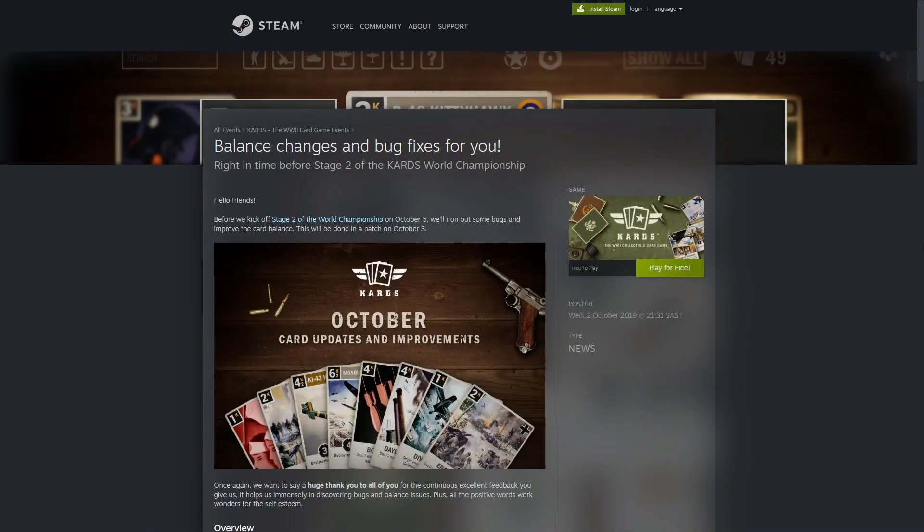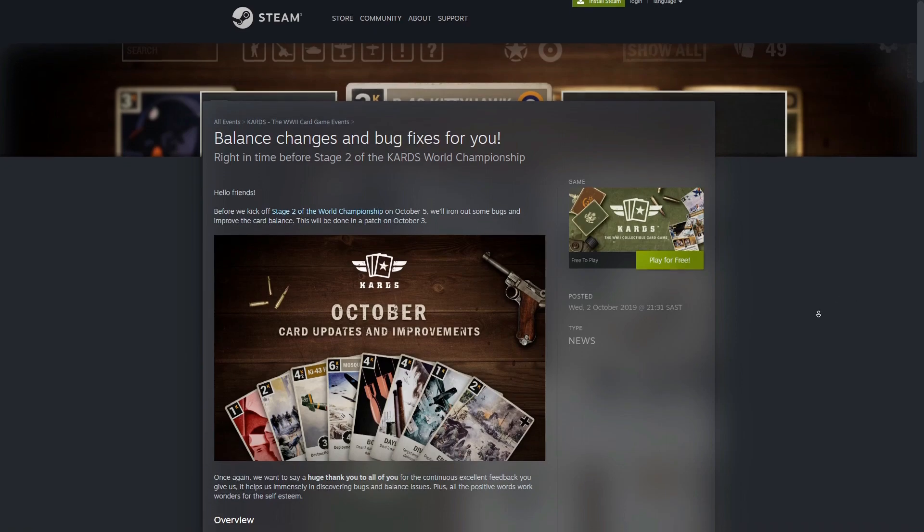Greetings and welcome, I am Gamer Mengel and this is Cards, the World War 2 collectible card game by 1939 Games — free to play. I'll have a link down in my description underneath the video. It's free to play on Steam, and we'll be talking about the card changes in the month of October 2019. So let's jump right in and get cracking.